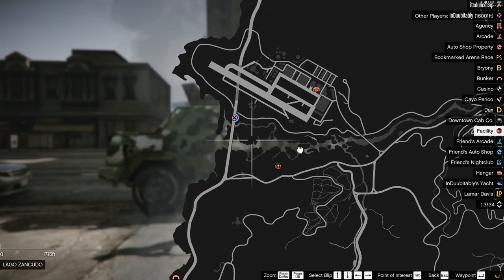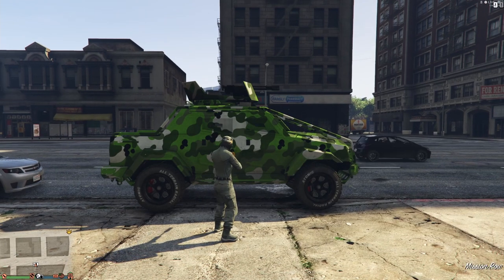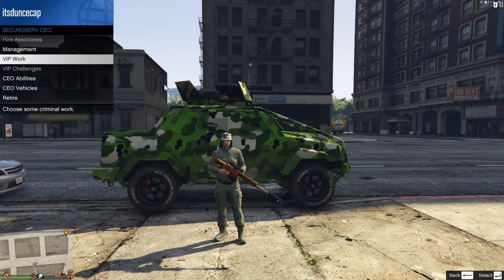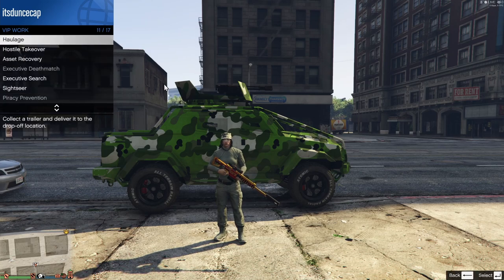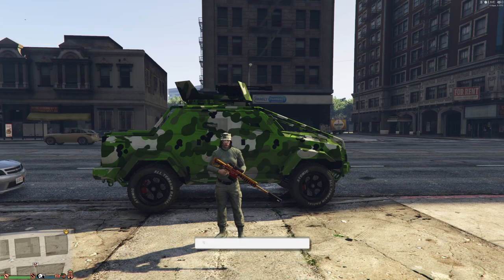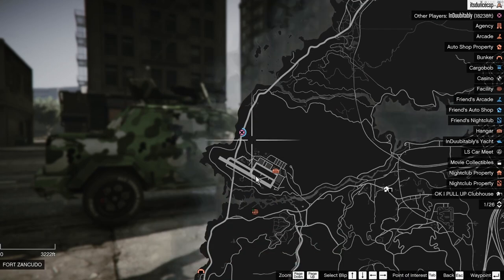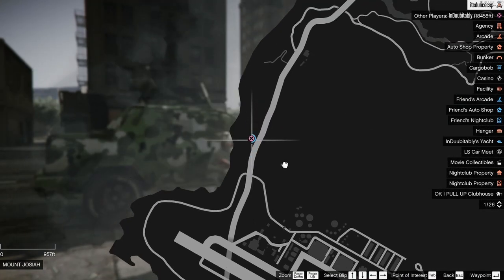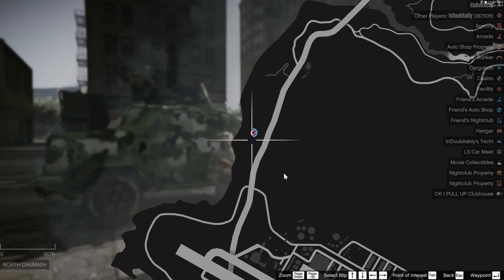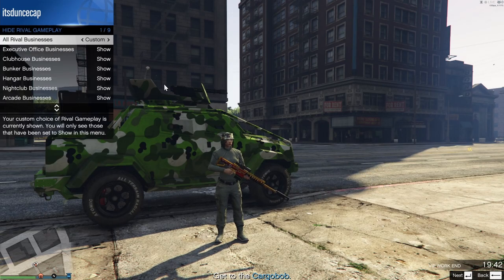You don't want that red marker shown to the entire lobby. What you do is be a CEO, click on CEO, go to VIP Work, and the best one is going to be Air Freight. When your friend is in Air Freight, look what happens — everybody in the session no longer sees who's selling cargo. It's hidden.